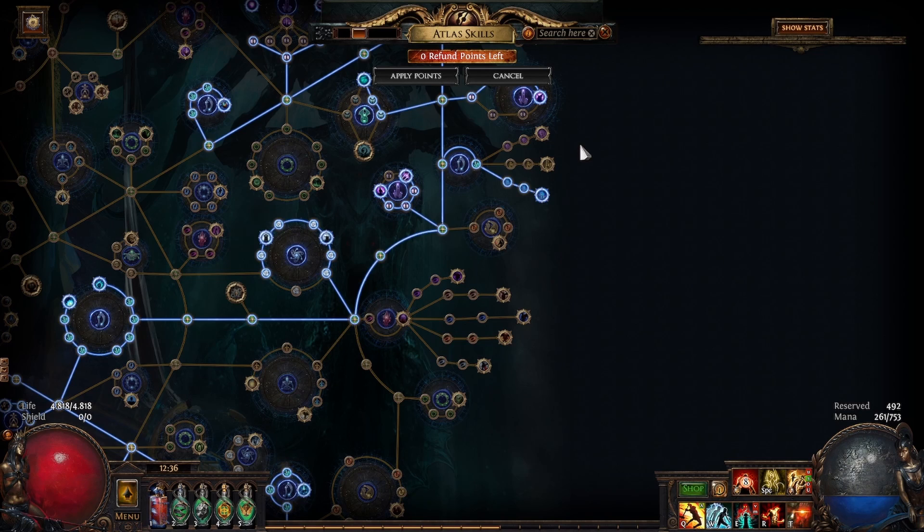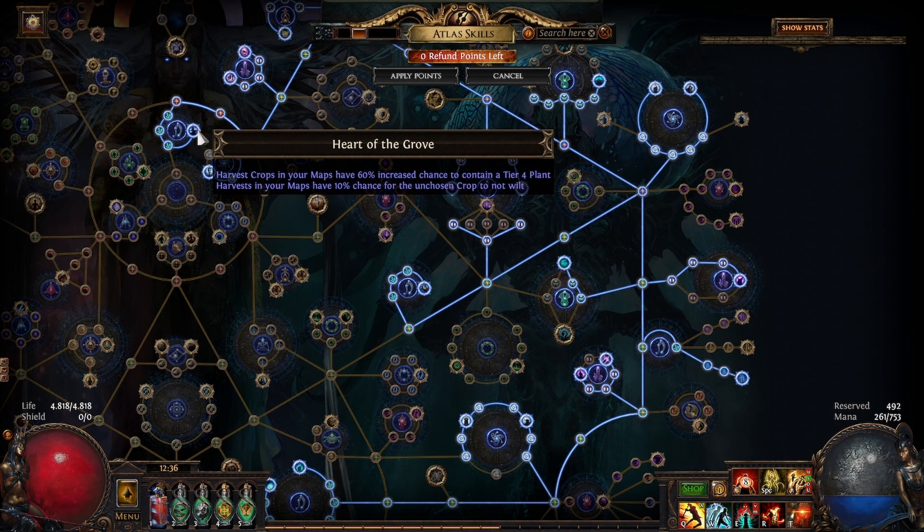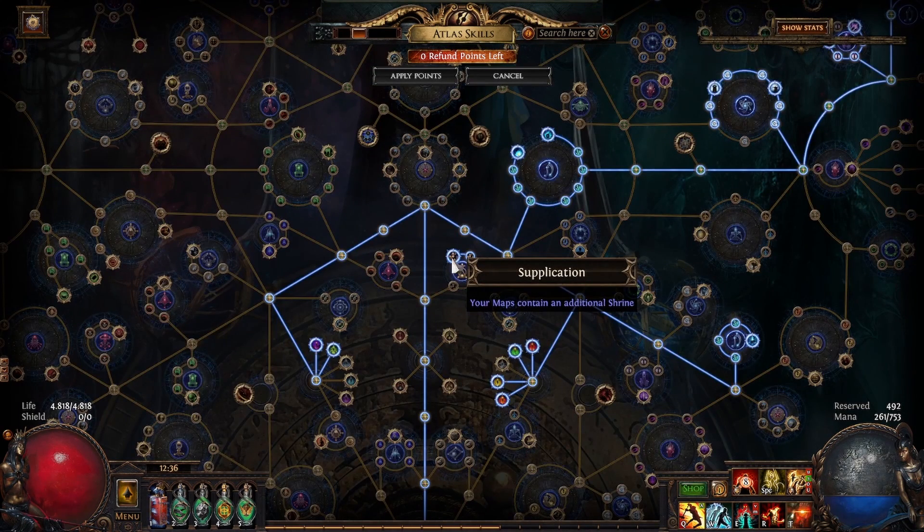Also Primal Drought, Doubling Season, and Heart of Growth. Grinding: grinding makes mapping easier and can give you quantity increased. I took Supplication and All That Glitters.